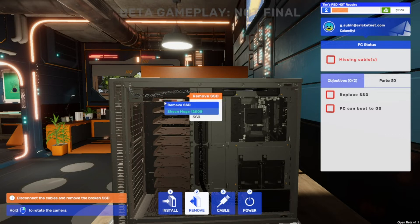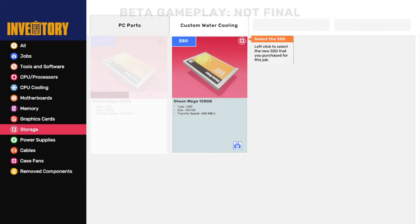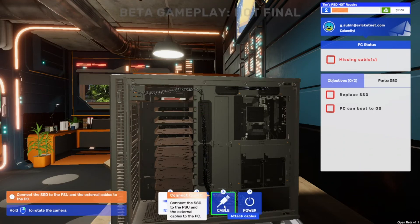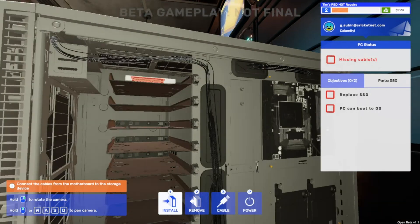Unplug the SSD - two cables it should be. Unplugged - we can remove the broken SSD now. Install storage - the non-broken new SSD. We're going to plunk that back in the same place, then we're going to go to cable to connect the SSD to the motherboard and see the power supply, which should be somewhere around here - that's clearly the power supply.